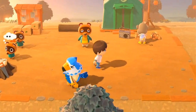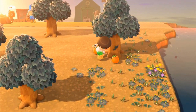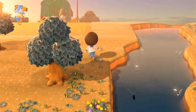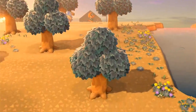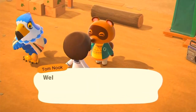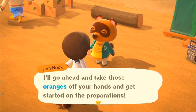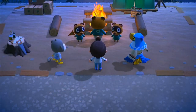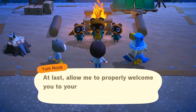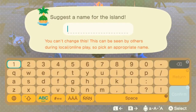Tom Nook has requested that we gather 10 tree branches for something — I'm not sure what. We delivered the 10 tree branches, and apparently he wants some oranges now. He's a very needy guy! One orange despawned — RIP orange — but we got our six oranges and headed back to Tom Nook. This starting section is quite the tasking!